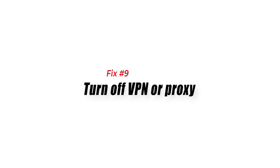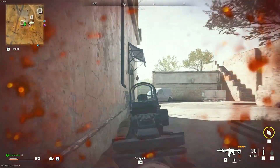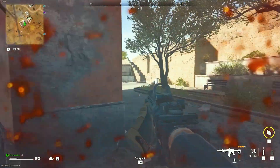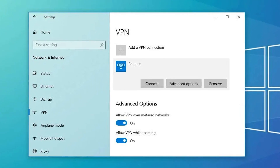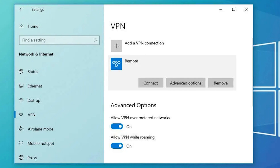Fix number nine: turn off VPN or proxy. Because virtual private networks and proxies might disrupt your connection to Warzone 2 servers, disabling them may help fix any connectivity troubles you're experiencing. This applies only to those players who are using a VPN or proxy in their network connection. Using a VPN or proxy server can divert your internet traffic through a different server, which may result in lag or connectivity issues with the game.